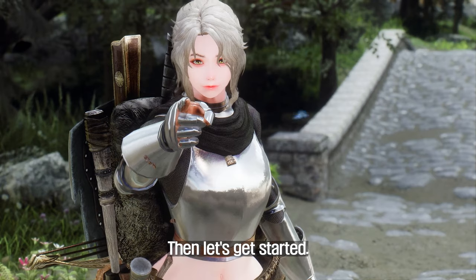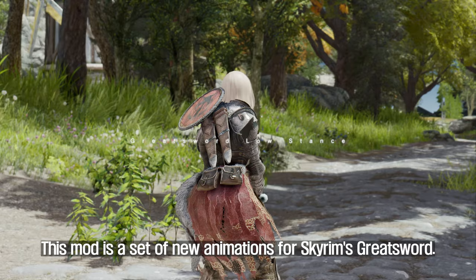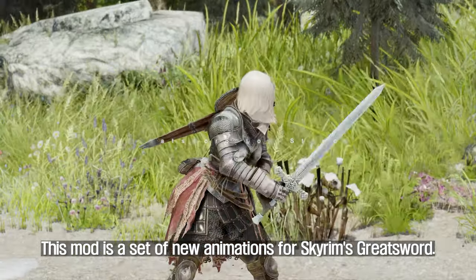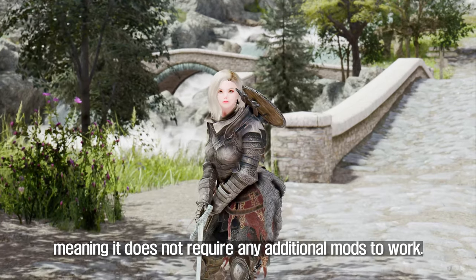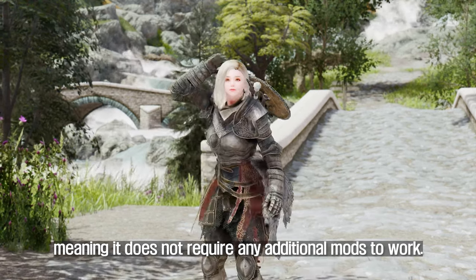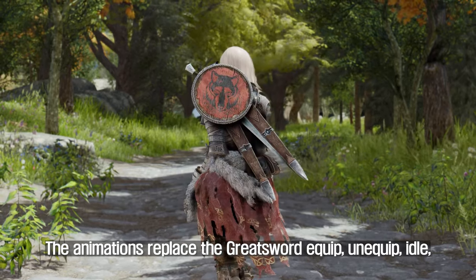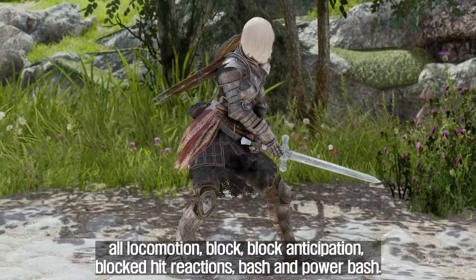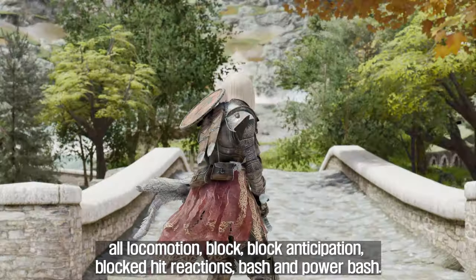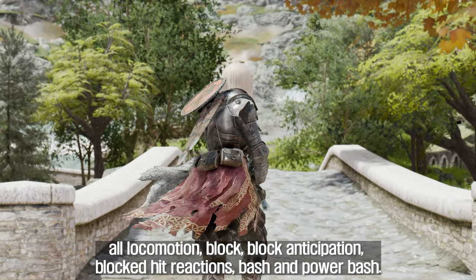The first mod I will introduce to you is Leviathan Animations 2 Greatsword Low Stance. This mod is a set of new animations for Skyrim's Greatsword. The mod is a vanilla replacer, meaning it does not require any additional mods to work. The animations replace the Greatsword equip, unequip, idle, all locomotion, block, block anticipation, blocked hit reactions, bash and power bash.